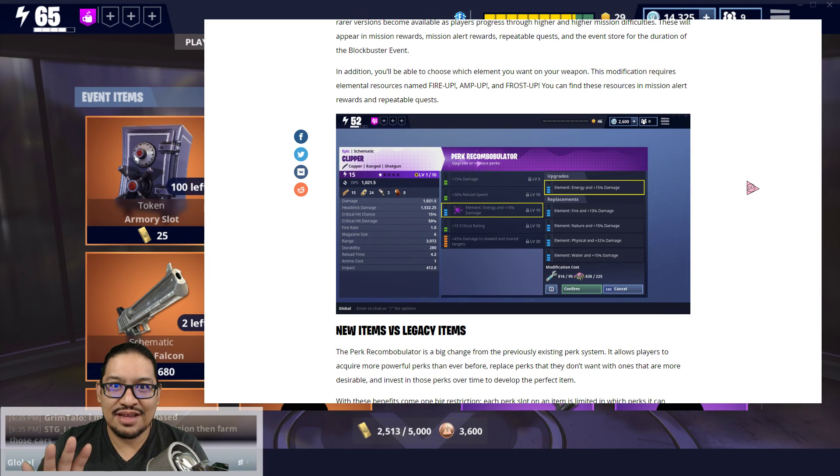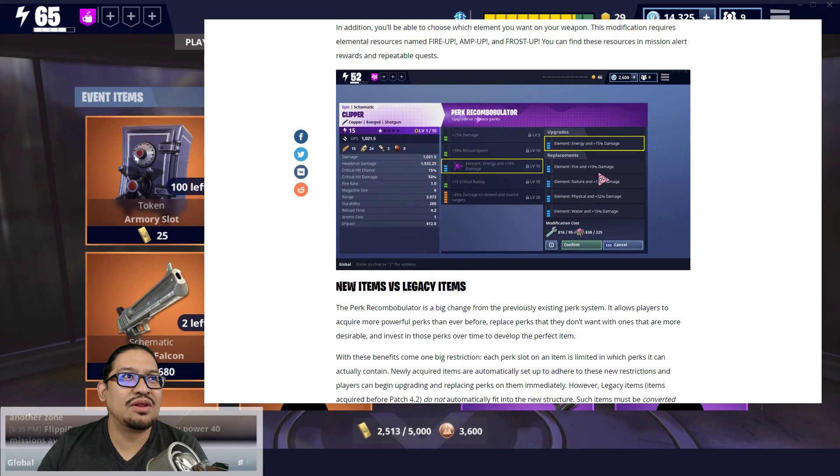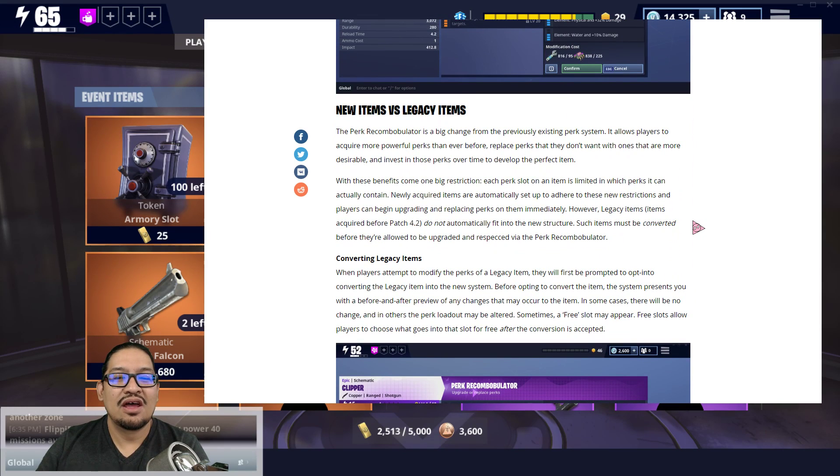So far it's pretty simple and good. Here's how it's going to look — there'll be our element or perk and how we can upgrade or replace it. For example: elemental energy and 15 damage can be replaced with fire, nature, physical, or water options. Now, new items versus legacy items: the Perk Recombobulator is a big change, allowing players to acquire more powerful perks than ever before and invest in those perks over time to develop the perfect item.